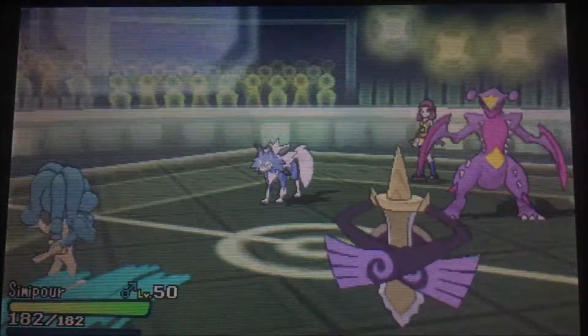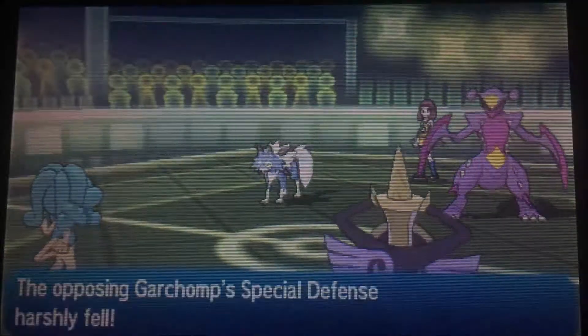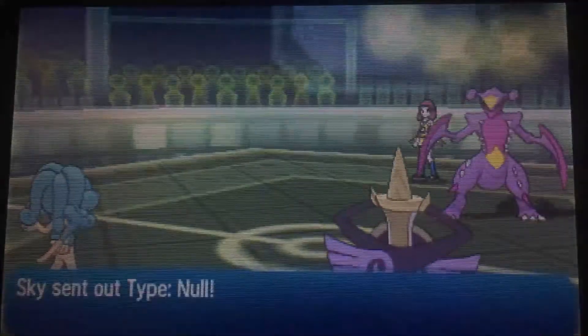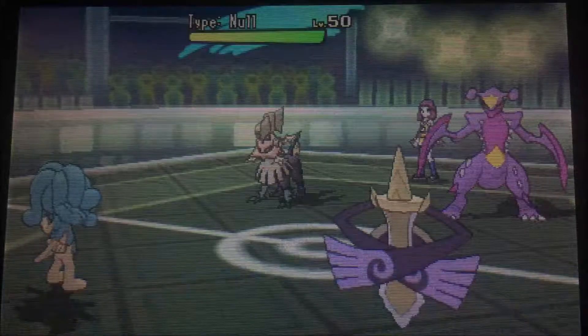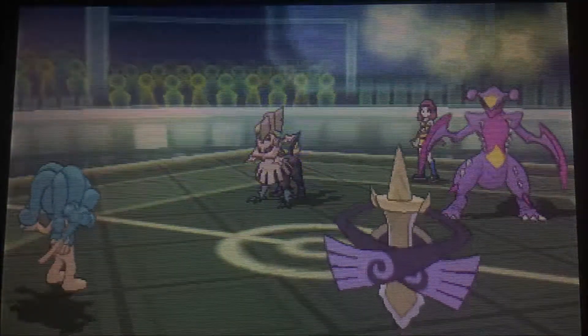In comes the Simipour. I mentioned Starf Berry earlier — that's because this monkey has access to Gluttony. However, I haven't had a chance to test Gluttony and Recycle while staying in the yellow. I didn't know if Starf Berry only activated when it takes damage or not.